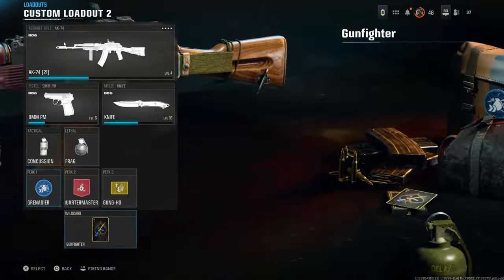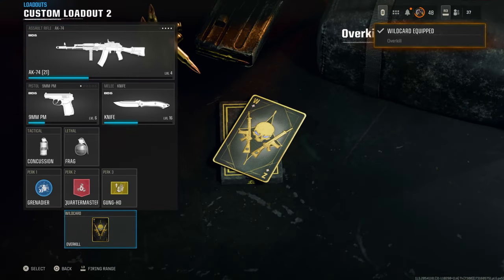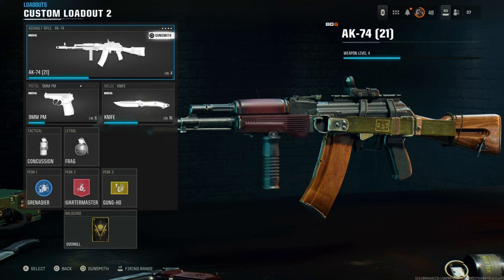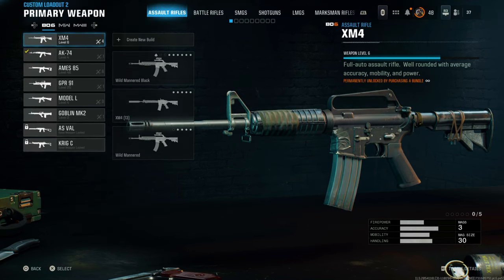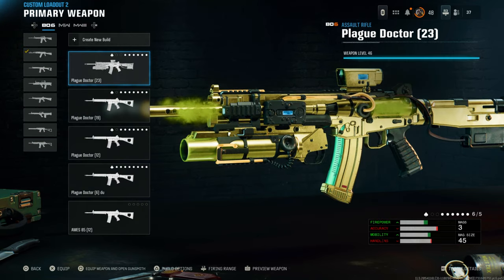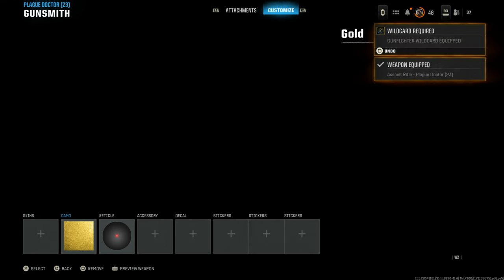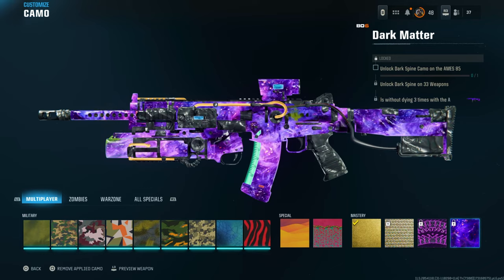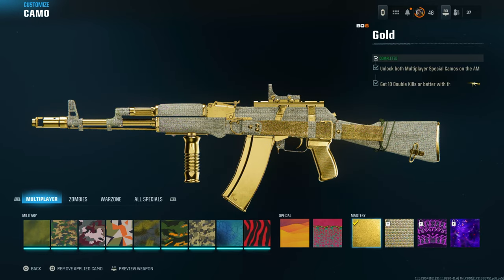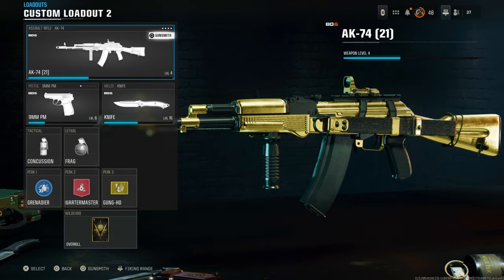Once that's done, now we're ready to do the glitch and put gold camo on all my guns. First thing I want to do is create another class and put overkill. Select the weapon that you want to put the camo on. Go back into the weapon selection and go back to the class that we just made with the gunfighter wildcard. Press on the bottom left — equip weapon, open gunsmith — then go right to camo. On the top right, press square to undo. Then go ahead and select the camo and back out, and you've got gold on your weapon. It's as easy as that. You can do it for all your weapons.